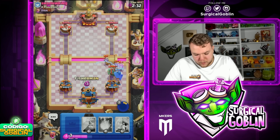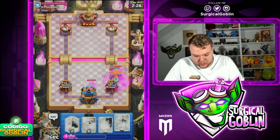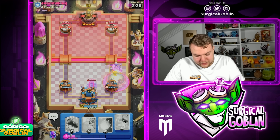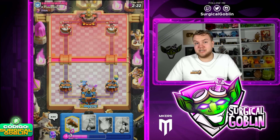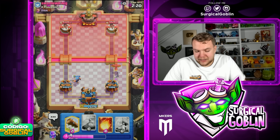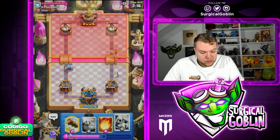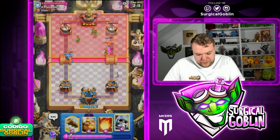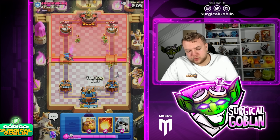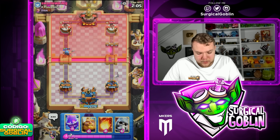Looks like he goes Goblin Giant plus Minions first play. This guy is very skilled — he also Rages it up. We do get the King Tower activated and we do take quite a bit of damage. But from this situation, having the King Tower activated and not taking too much damage, we should be good for double elixir. Looks like he's running Goblin Gang. I'm not sure if he's running the version with Recruits — he already showed Goblin Giant, Fireball, and Rage, so he might have Recruits or Sparky.